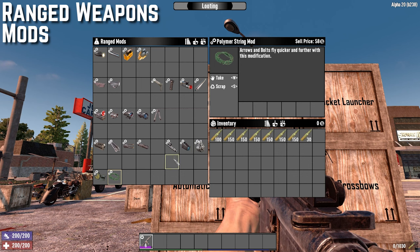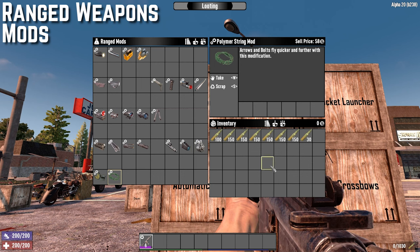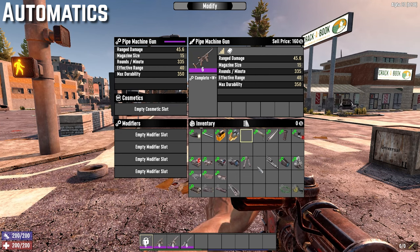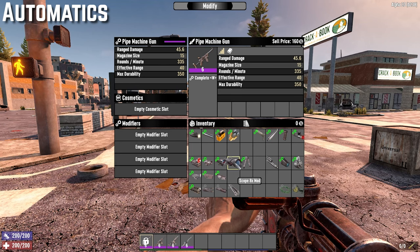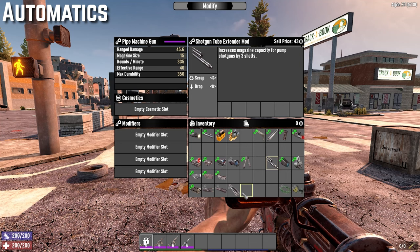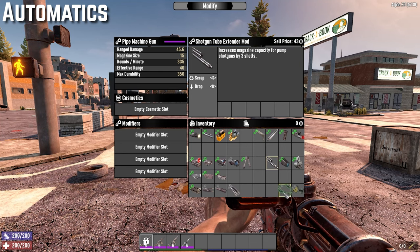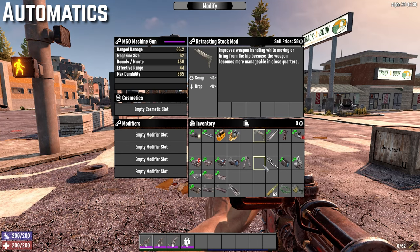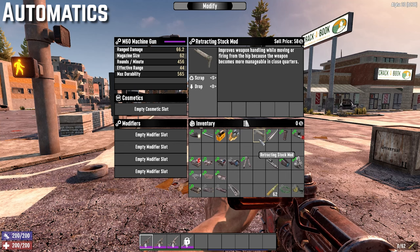Starting with the pipe machine gun — it accepts every single mod except the x8 scope, the shotgun tube extender mod, the additional shotgun-specific mods, and the bow mods. The same goes for the AK and the tactical assault rifle, and also the M60, with the addition that the retracting stock mod does not fit on the M60.